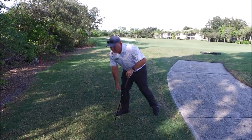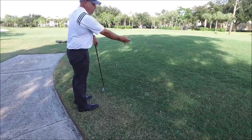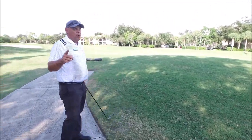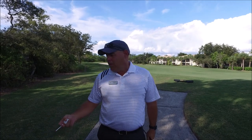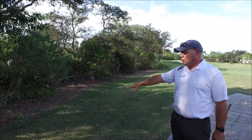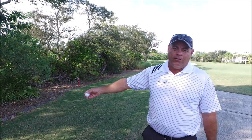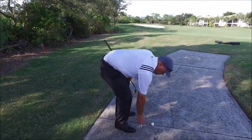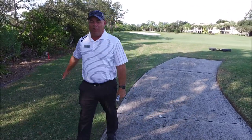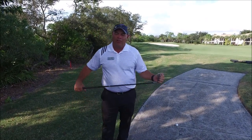Depending on which side of the cart path you're on, it could make a difference if you're right-handed or left-handed — you are always afforded complete relief, always remember that. Also remember that the nearest point of relief doesn't necessarily mean it's the best option for you. For example, if the nearest point of relief is in trees or shrubs but outside a penalty area, you would still have to drop it there. You can always play it as it lies — it's always an option. If your ball is on a cart path and you determine the nearest point of relief is a bad area, you can play it as it lies. Please check out the USGA video attached to this for a further explanation.